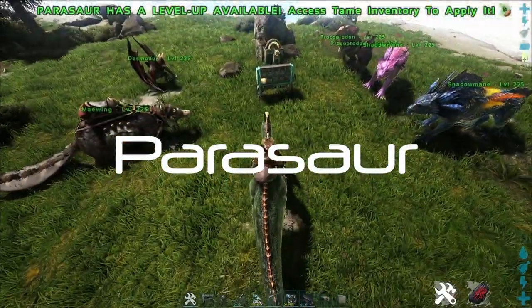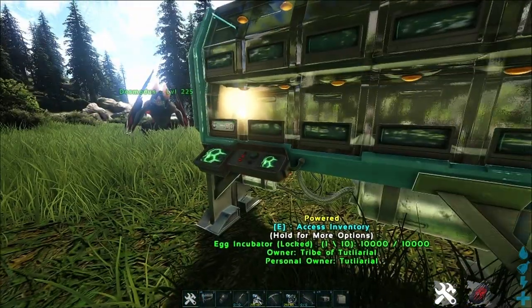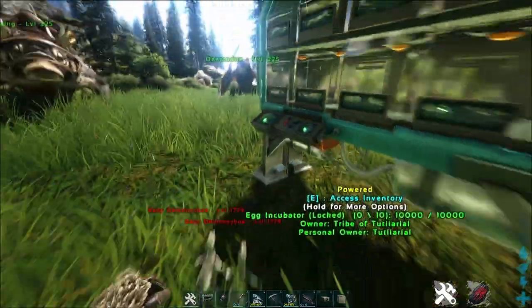Next is the Parasaur, and this one helps you indirectly with the babies. When they hatch or are born, it shows you where the babies are with the alarm function, if you have it activated on the Parasaur.